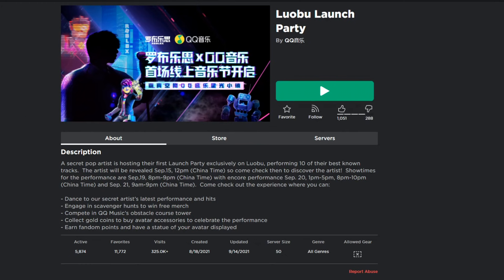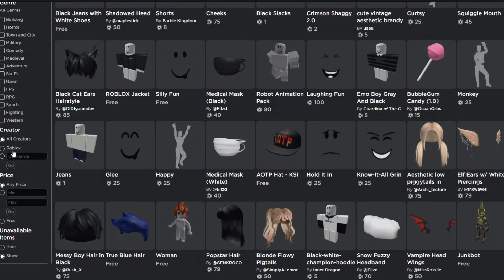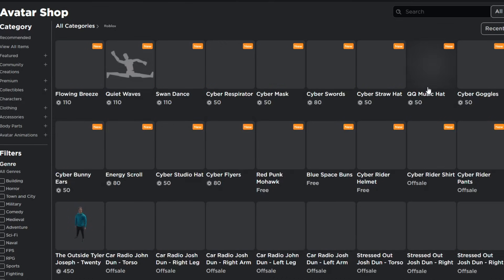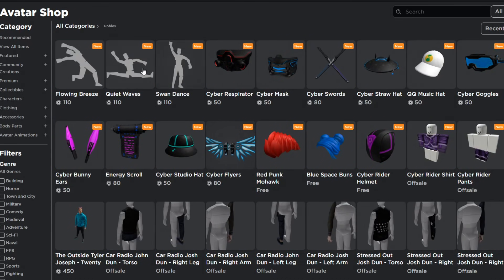Let me first show you the other items in the avatar shop. You hit the avatar shop, click 'View All Items,' show available items, and set the creator to Roblox. Make sure you watch all the way to the end because I'll show you more items through this launch party. So the Cyber Respirator, the Cyber Mask, and the Cyber Swords are not free items.